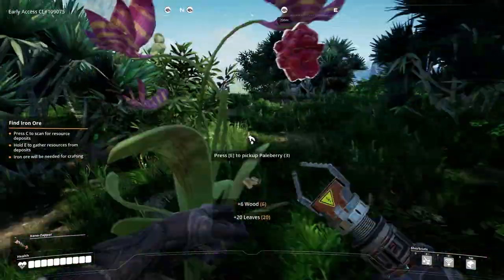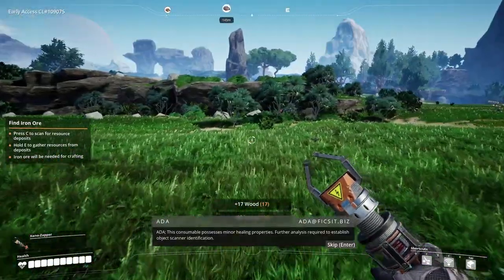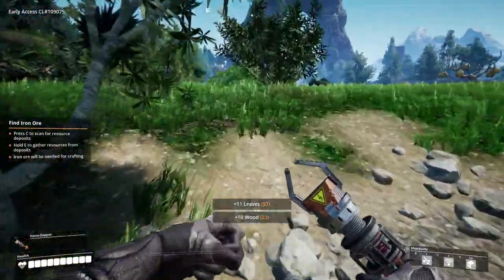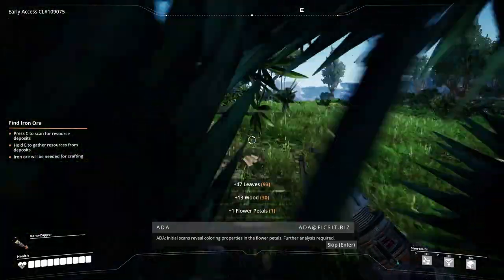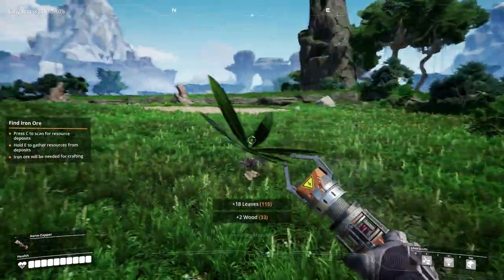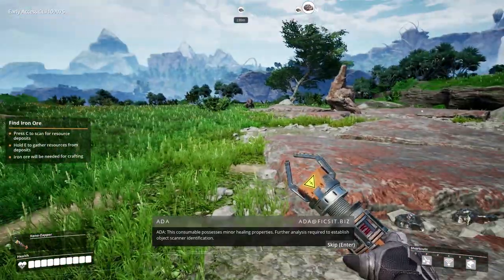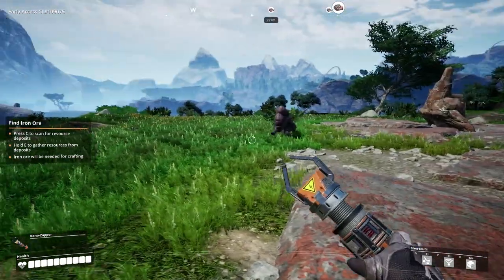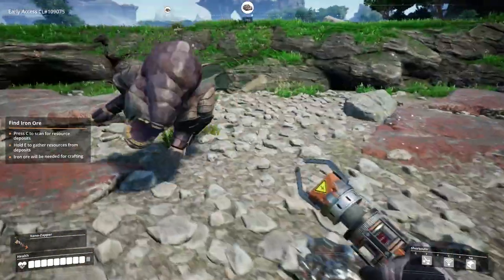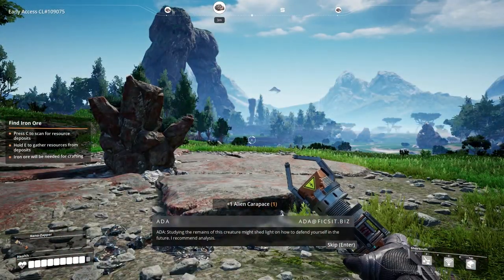Oh yeah, that's right - you press E to pick up all the shrubberies and that. 'This consumable possesses minor healing properties. Further analysis required to establish object scanner identification.' Picking everything. 'Initial scans reveal coloring properties in the flower petals. Further analysis required.' Look at this - there's our metal outcrops. I'll do it on the scan just to show you. Come on then mate, come and have a go. Oh jeez, it's stuttering a bit. Studying the remains of this creature - I might turn the graphics down in the end.